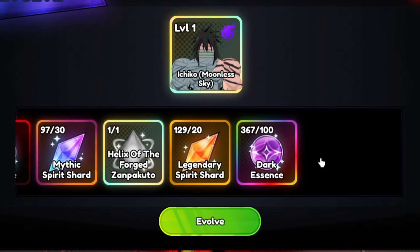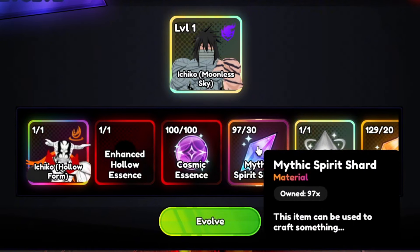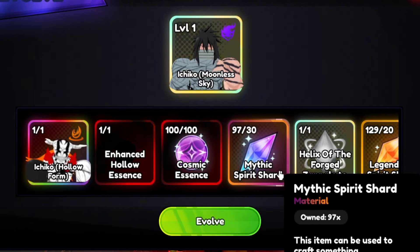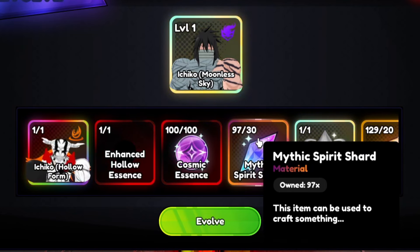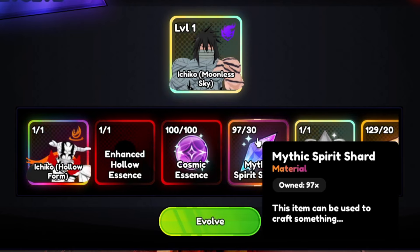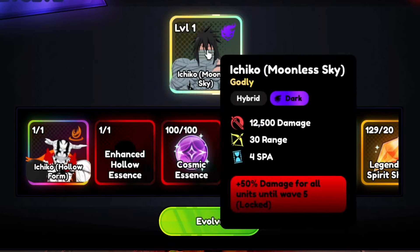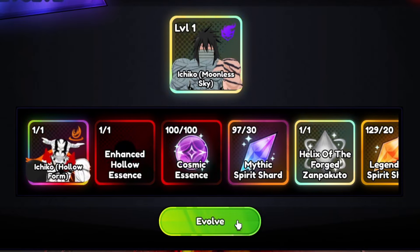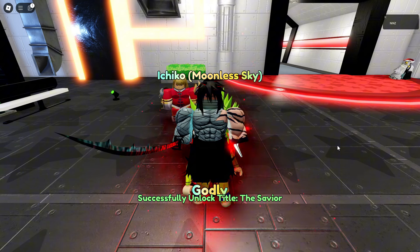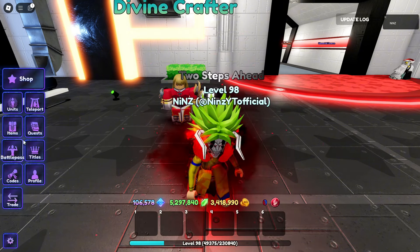These are the requirements as you can see. Look at that - 30 mythic shards. Oh my god, lots of mythic shards. I think I used almost 65 total mythic shards just to evolve Ichiko Moonless Sky or Ichiko Godly. Let's go - look at that, we unlocked the title: The Savior! Where's the title?